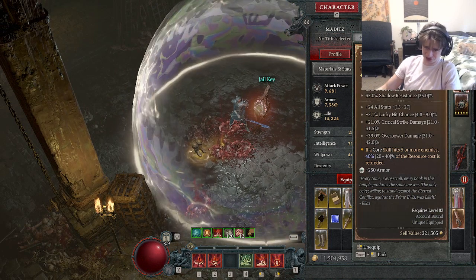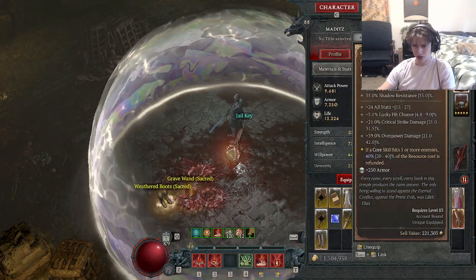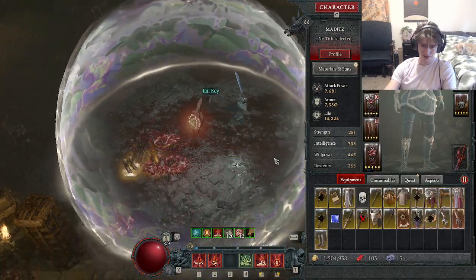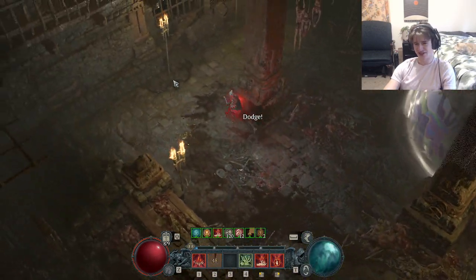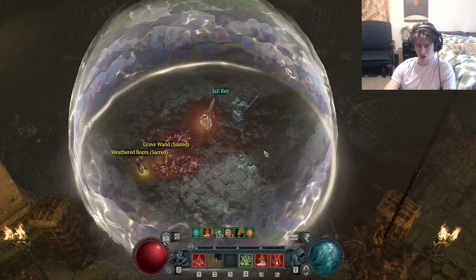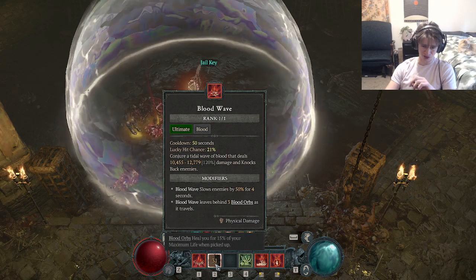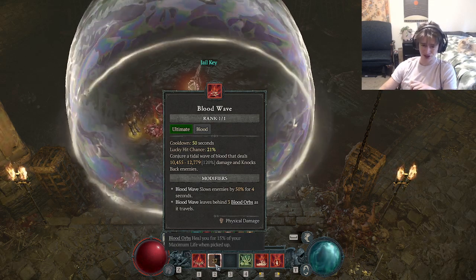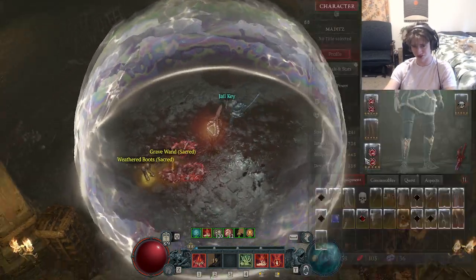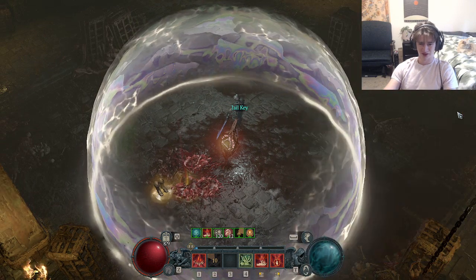Another legendary you can do instead of attack speed is one that makes Blood Wave shoot two more Blood Waves out. It does less damage on the extra Blood Waves but we're not using it for damage anyways. This actually makes it a lot better when you accidentally use Blood Wave when your overpower is up because all three of them are going to overpower for the same damage. Blood Wave leaves behind 3 Blood Orbs as it travels — when you have that legendary you get 9 Blood Orbs every time you use Blood Wave. I tried it out last night and I think the triple Blood Wave is actually a little bit better.